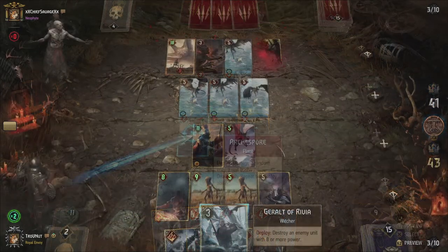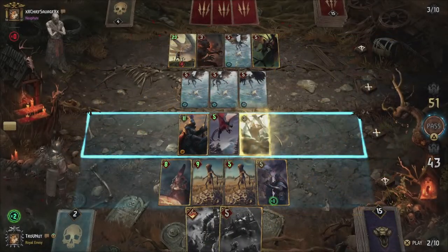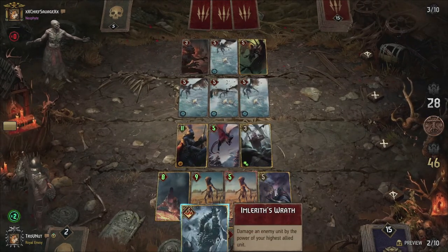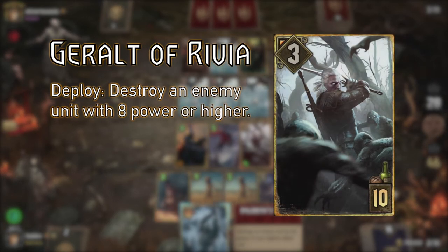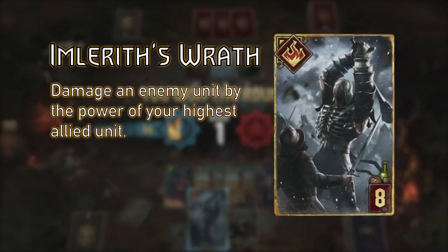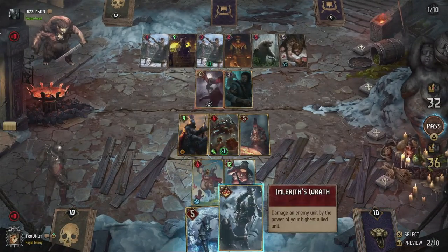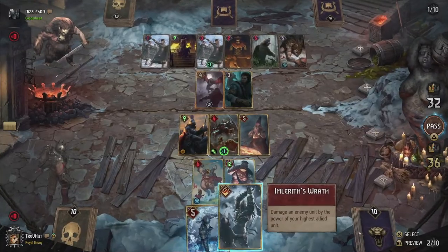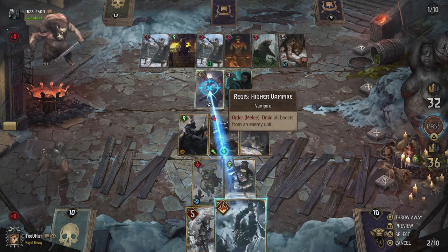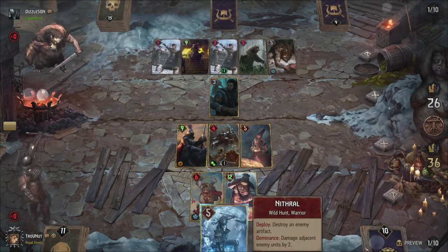Aside from those, we also have our big hitters. Shupe has a wide array of damage possibilities, able to spread out damage or hit a single target depending on your choice — you don't always know for sure what you'll get with him, so be sure to have a backup plan. Knight is usually the safest bet, almost guaranteeing you 12 points and netting him his highest power at 8 points as well. Geralt can take out a unit with 8 power or higher, perfect to take out a high power unit you can't damage enough to stay in dominance. Imlerith's Wrath allows you to damage an enemy by the power of your highest unit — since you're always building up units, this almost always gives you 8 damage or higher. And don't forget the damage Imlerith himself can dish out; the constant damage output is often enough to keep your opponent's board empty if you can keep Imlerith alive. We've also added Nithral to take out an artifact and potentially damage any adjacent units by 2 if you have dominance. Use him to take out the Summoning Circle or any other dangerous engine-type artifacts your opponent might play.